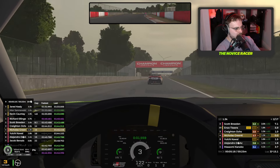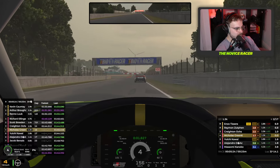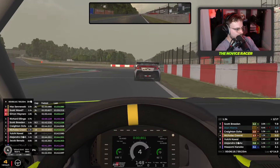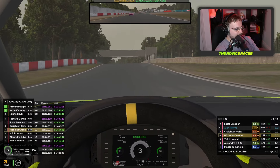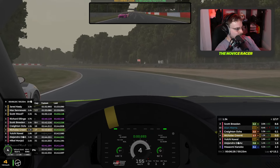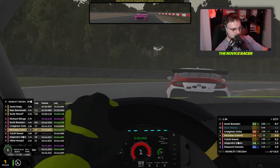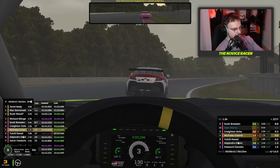1.6 behind though as well. The gap is 0.6 — we're getting a little bit of a tow now. Coming up to the left-right chicane. 0.2 seconds — and a little bit of contact as we just go side-by-side. I was right up behind him. We've got another chicane coming up. Hard braking into there. Following him nicely — we don't want to attack into there, it's probably not the best idea. We've also got Yuichi behind us, 0.2 seconds.